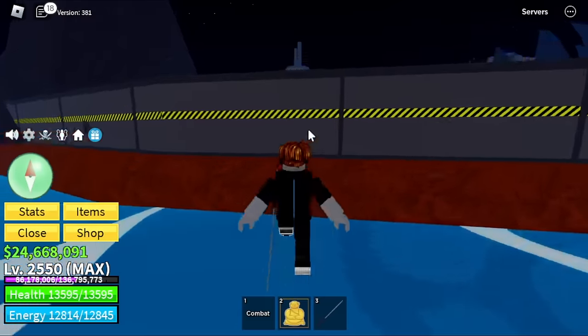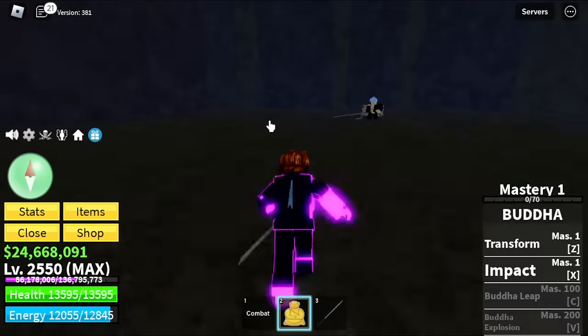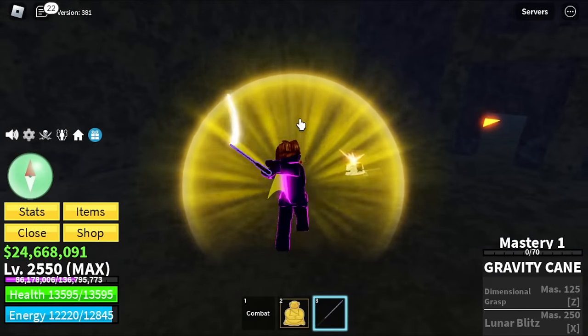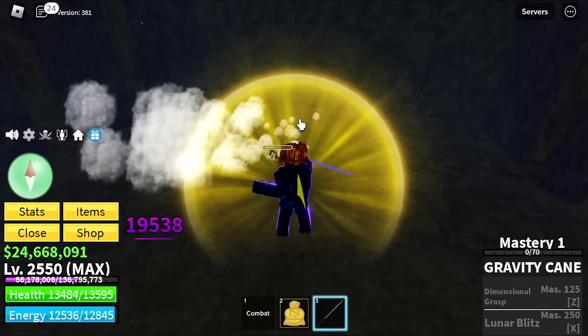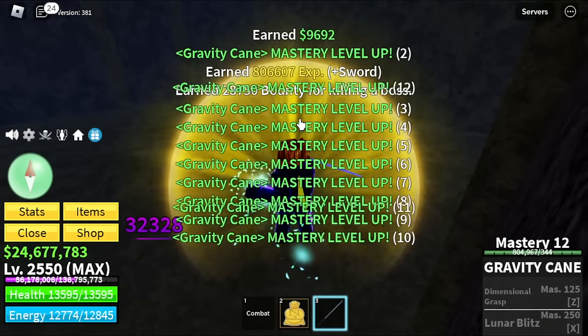Moving on — located at Hot and Cold. We have the Smoke Admiral here. I already got this sword. If you want to grind faster in the second sea, make sure to grind this boss — he's easy to defeat, low HP.